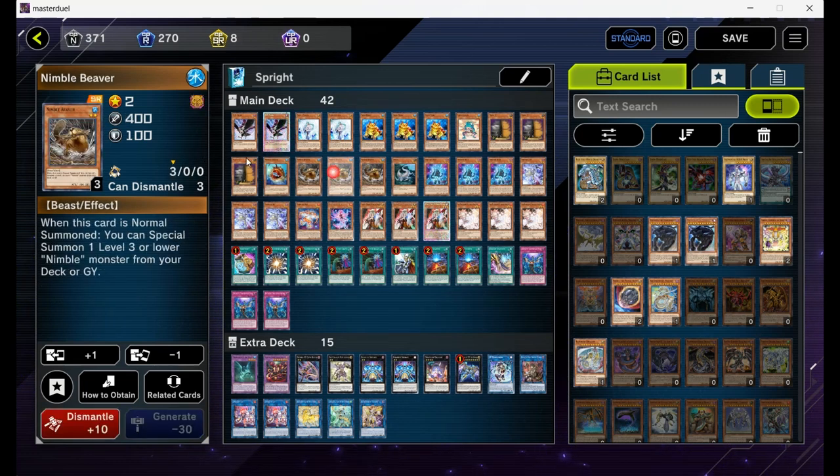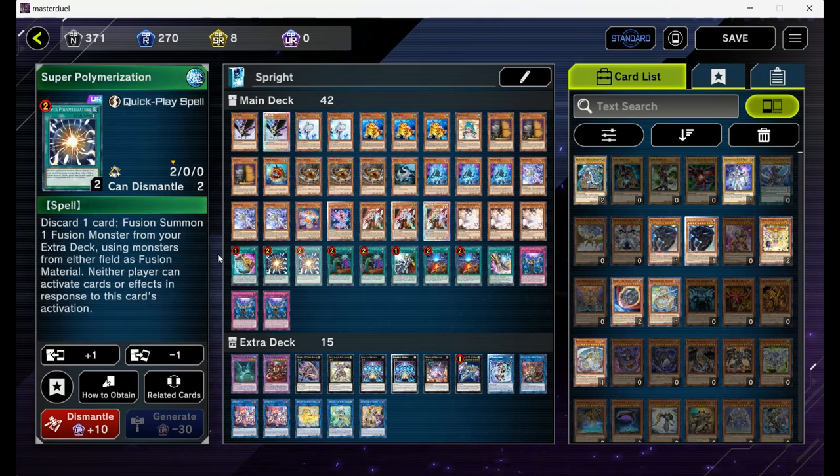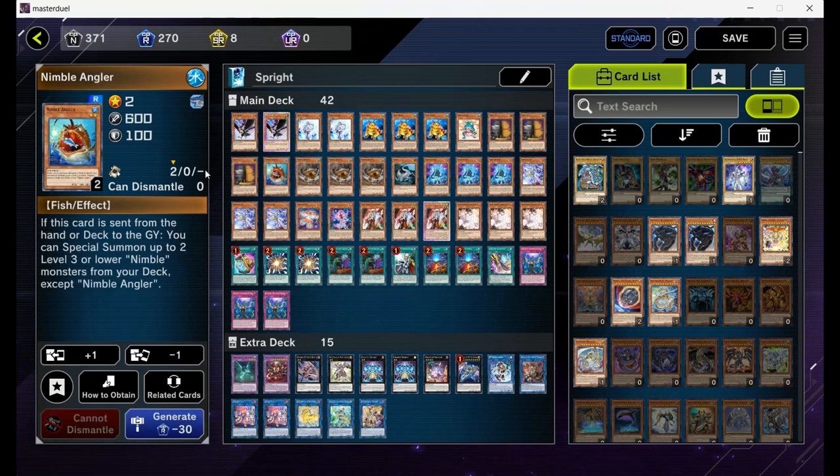Next up, one Nimble Angler and triple Bieber. The Angler can be discarded by Frog or the Super Poly, and if he is discarded, he can special summon Bieber to the field. At the moment we don't have Sprint here, but later on with new support, Sprint will come out and the combo will be even stronger. A one-of is perfectly fine in this deck.